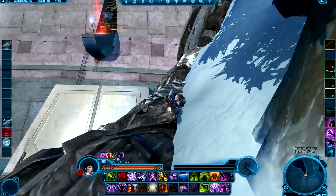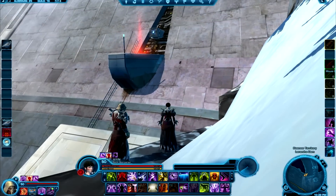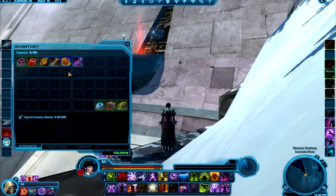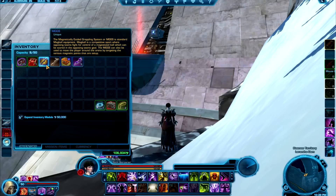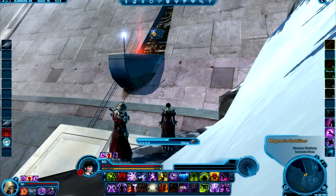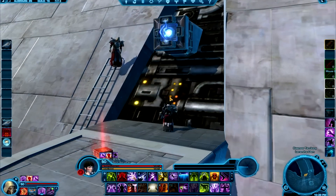After you get the MGGS, just go back to where you were, right here. Stand on the rock. Make sure you have the MGGS on you. And you'll see this little box up here. Right click on it and you will get to grapple up to the platform. Like this.